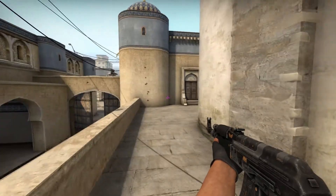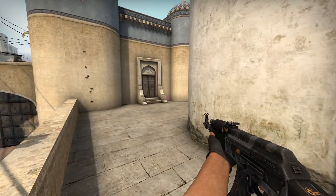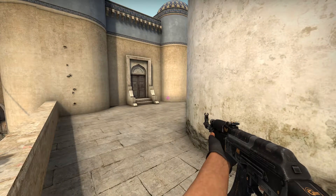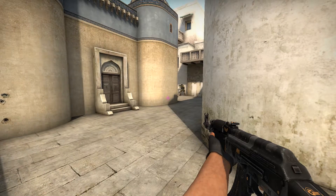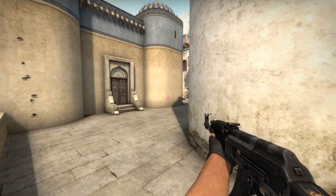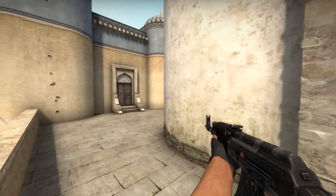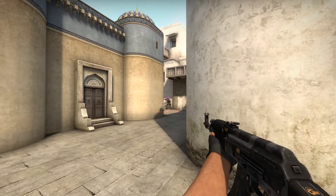What happened is I wasn't even sticking to the corner — I was aiming somewhere about there, so I'll now show you what happens when I try to clear this corner. I see an opponent — oh, I need to adjust, I need to flick it fast. It might actually work sometimes, but the problem is you won't hit your flicks every time. When you're aiming and suddenly need to flick, that's not really gonna happen — it will take reaction time and you might actually be dead even before you aim at his head.